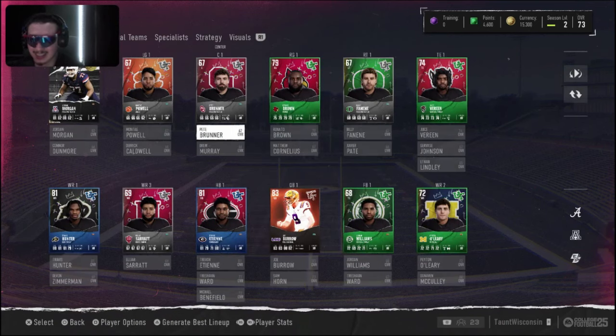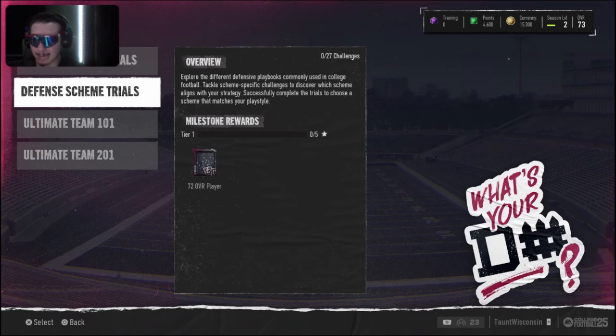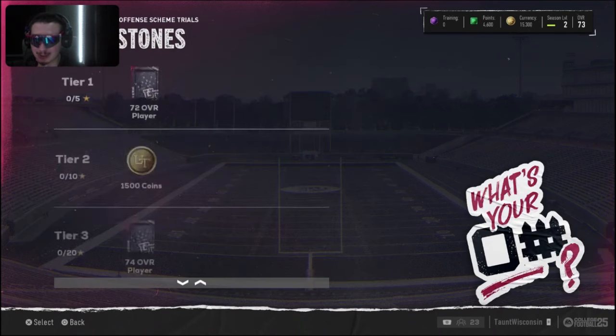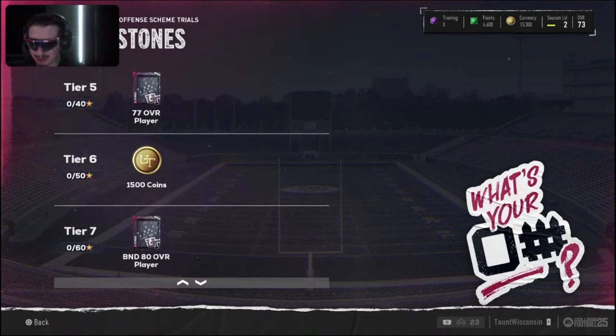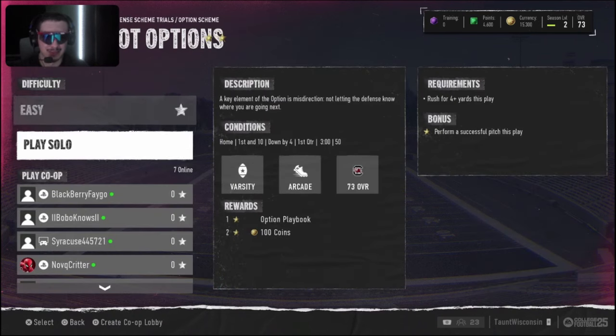After adding all those players we were a 73 overall. The offensive line was starting to come together and the offense was looking kind of sick — I wanted to build a high-power offense. As for the defense, we still needed a lot of work. We ended up on our last bit of challenges — this is the launch day of College Football.